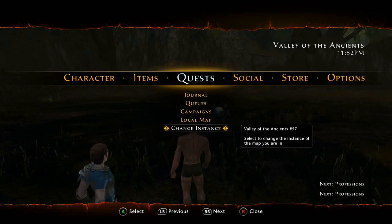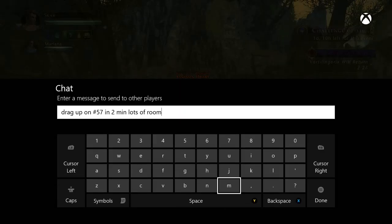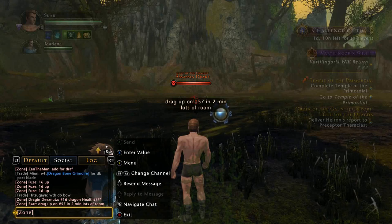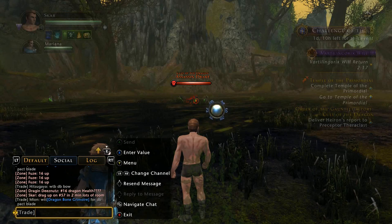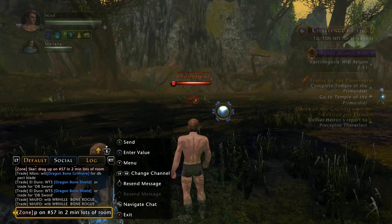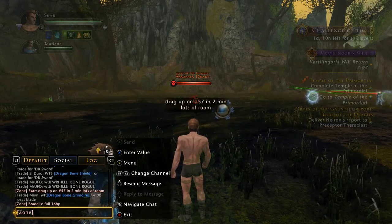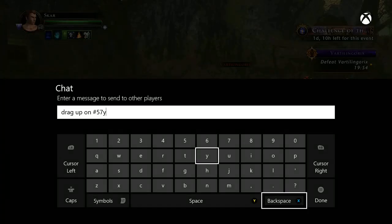The easiest way to gather a group of people is to jump into the game chat. Make sure you're on zone so that everybody in the same map will actually hear what you're saying. Just give a shoutout and say something like 'Dragon up on 57, 2 minutes, need some help' or 'lots of room, could use some help fighting a dragon.' You should definitely have a group of people rush over to fight this dragon with you, because a lot of other people are trying to farm dragons just as much as you are — I guarantee it.